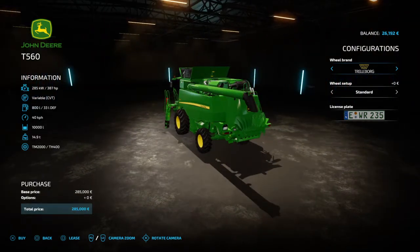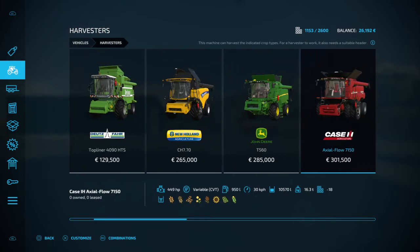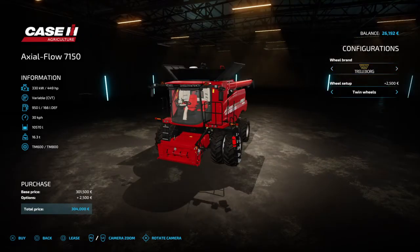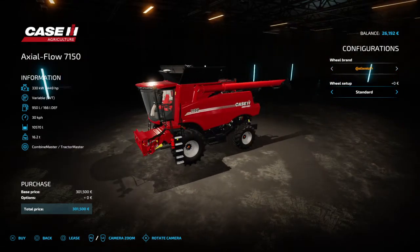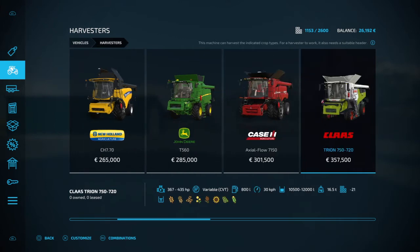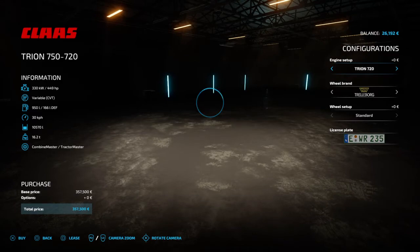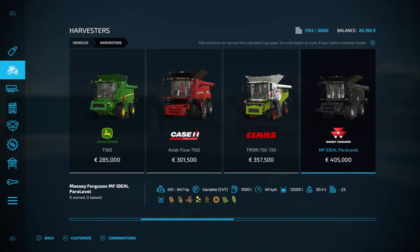Moving on with the John Deere — this is a T560. If you want a longer look at the stats at the bottom of the screen, pause the video. Here we have twin wheels and single wheels; you can change the tires and all that. That is the Case Axle Flow 7150. Moving along with the Case and Claas — this holds between 10,500 and 12,000 liters of product. As you go along the combines get bigger and more expensive. We also have the Massey.